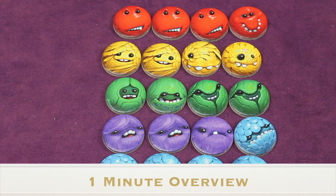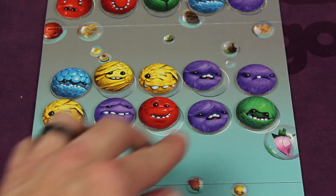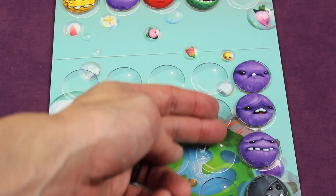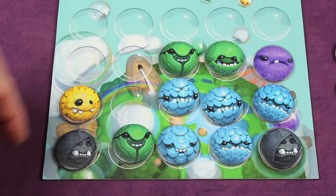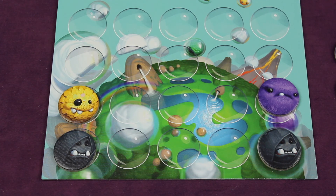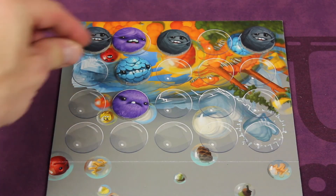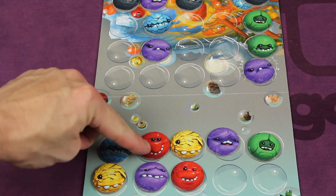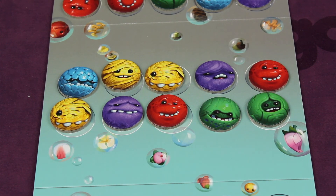Bubbly Pop is a tactical game for two players where you're trying to collect cute bubblies for points. You grab bubblies from a bag, place them in the middle area, swap them, then bring some down — which might cause three or more adjacent bubblies to pop. You get points and special abilities for each color, and chain reactions can happen, like blues triggering gravity, then greens scoring and activating abilities like swapping adjacent bubblies on your own or opponent's board, or sending bubblies across, or scoring any one you want.